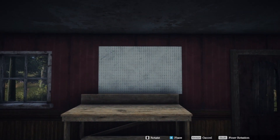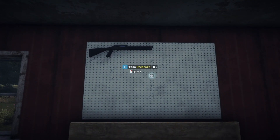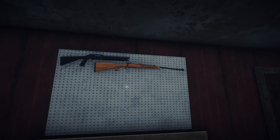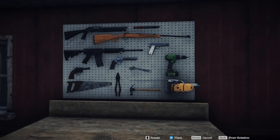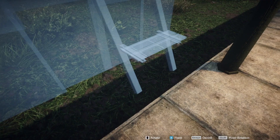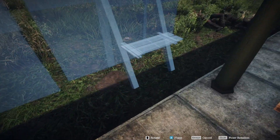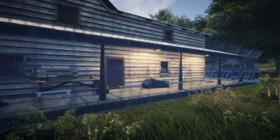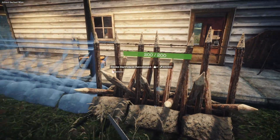Peg boards allow you to organize all of your guns and tools so that you can get them up out of your inventory and up on the wall, so that they're quickly accessible if you're fighting off a horde or need them very quickly. Free placed barricades are now placed using the blueprint system. This allows you to set out your base very quickly before having all the resources needed to build these items. You can lay out your base and then slowly add the resources and build these up over time.